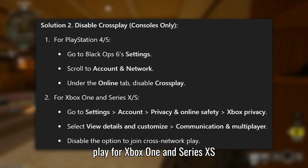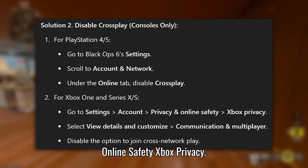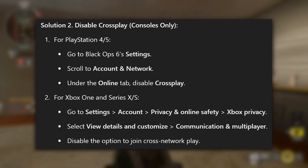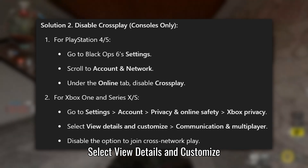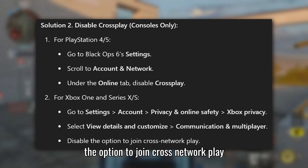For Xbox One and Series X/S, go to Settings, then Account, Privacy and Online Safety, Xbox Privacy. Select View Details and Customize, then Communication and Multiplayer, and disable the option to join cross-network play.